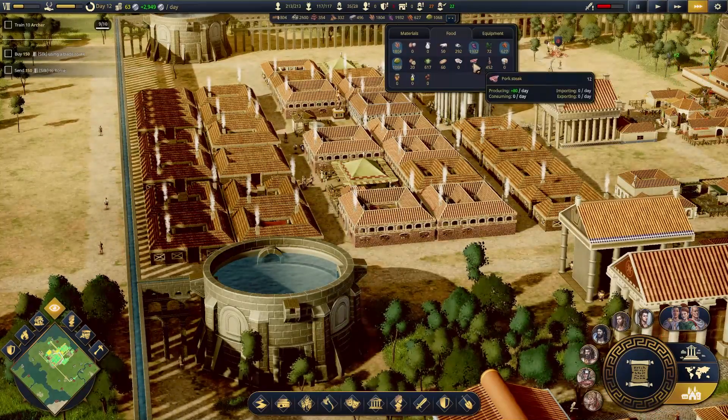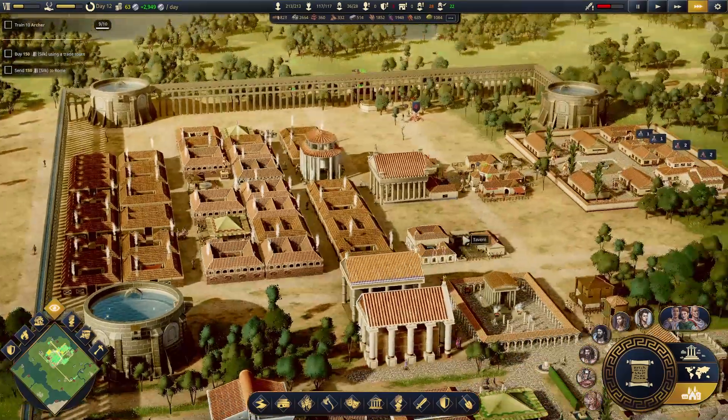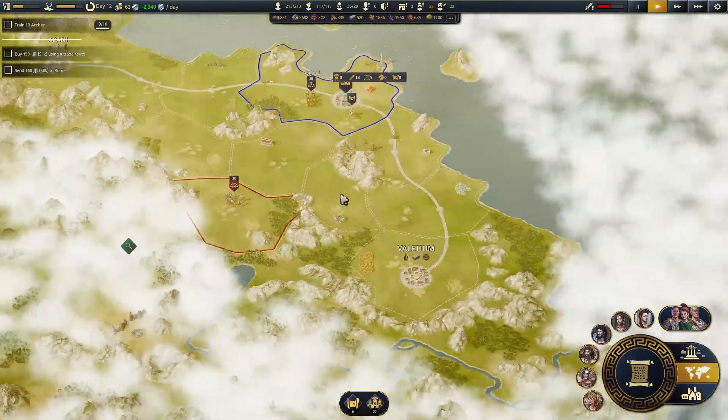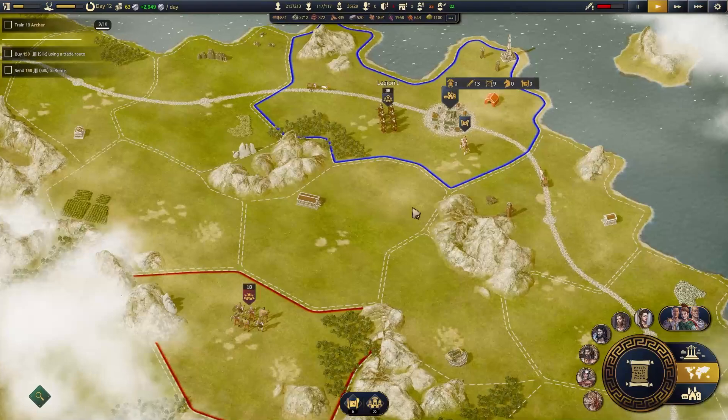80 a day and we're not consuming. 96 a day and not consuming that. I'm going to slow things down here. Let's go to our region map. Is there no one else to trade with? Yeah, we really just need to get this guy out of the way and then we're probably going to beat the tutorial.